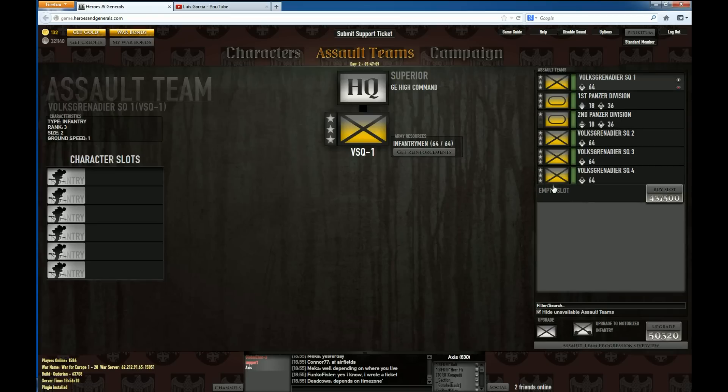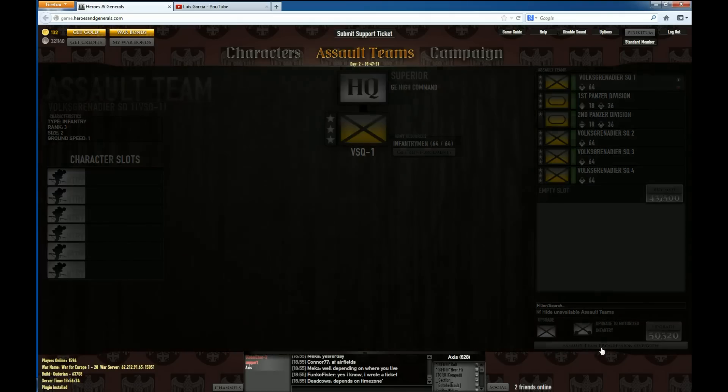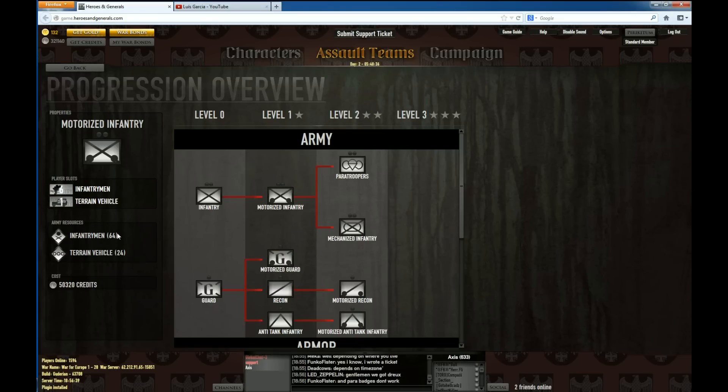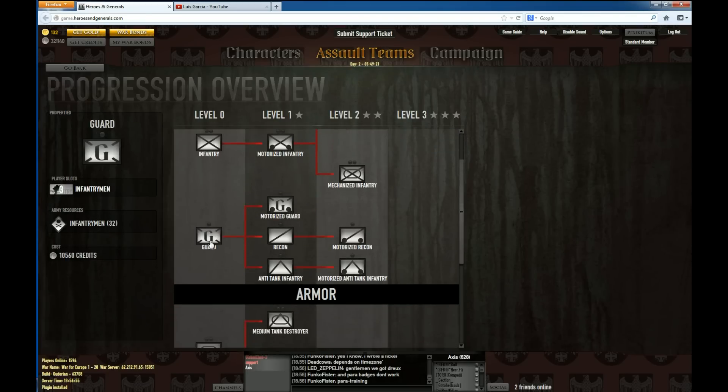You can see that almost all of my squads are max level, except for the Panzer Division which only has one star. These stars allow you to upgrade your units into a higher tier. For example, if you upgrade infantry to level 1, it becomes motorized infantry with terrain vehicles and still has 64 men. At level 2, you can choose paratroopers or mechanized infantry, which are the half-tracks used to spawn people outside spawn points. You can check the progression by looking at what you have at level 0 and what unit you want later on.